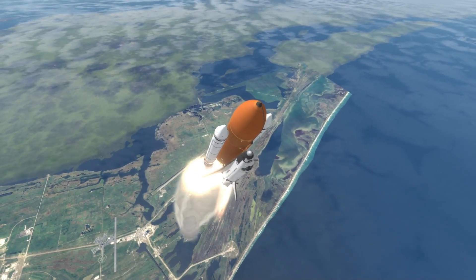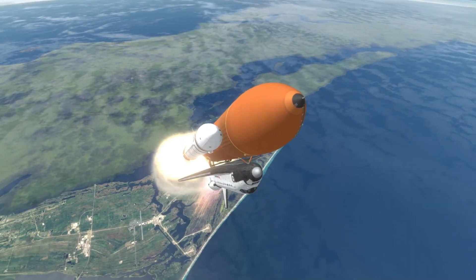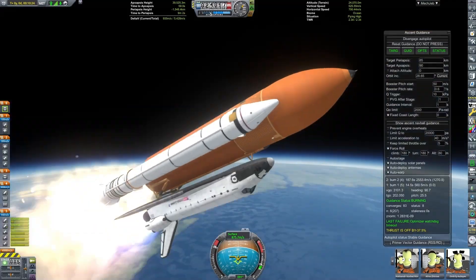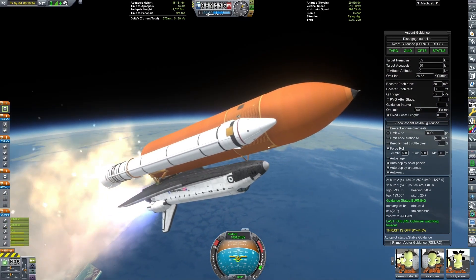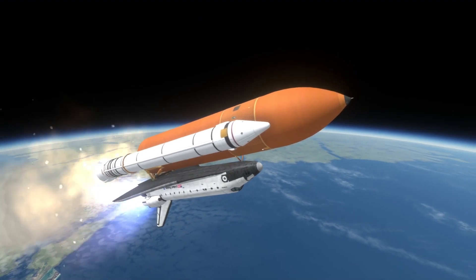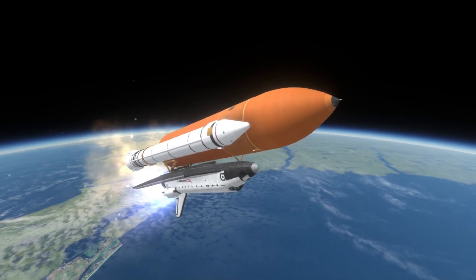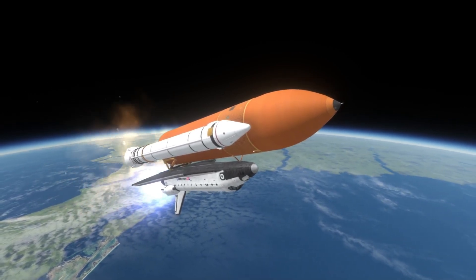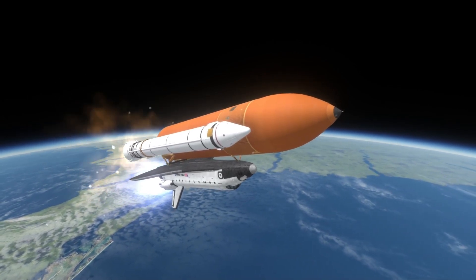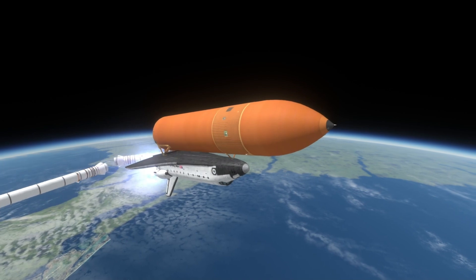First launch: Shuttle Atlantis — at least I hope I got the correct order. It's the Shuttle as it was historically, with a standard external tank. I decided to go with the normal orange. There are three different variants available for the Shuttle external tank in orange, and I think this is the mildly weight-reduced one. There are basically three variants, or four if you count STS-1 with white paint. The external tank actually went through a bunch of revisions.